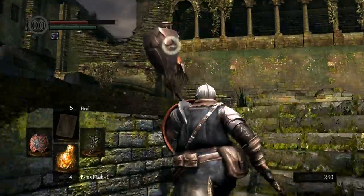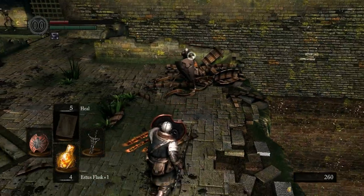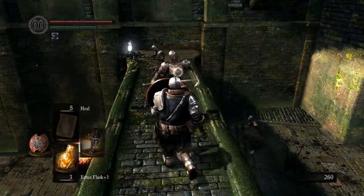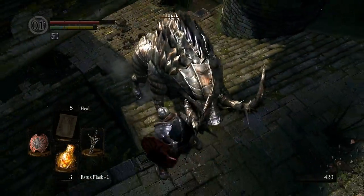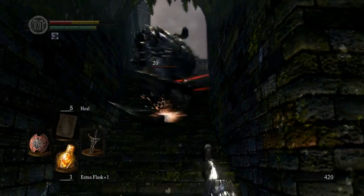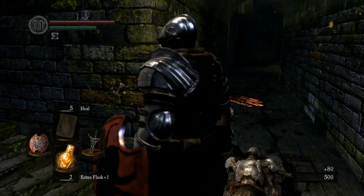I hate you, shield dude. I don't know what I was doing there. I'll gladly drink an Estus since you're giving me the chance, and then I'll go after your friends. That wasn't the plan at all. You come down here and you can still hit me - good to know. Oh, that was messy.